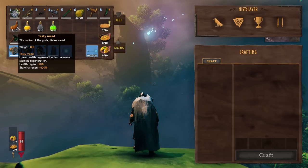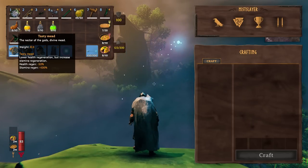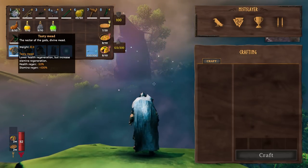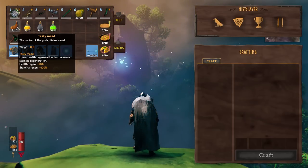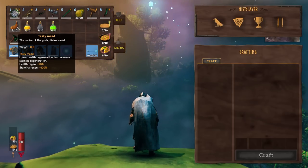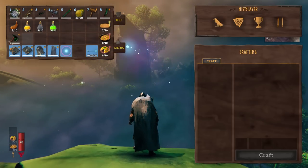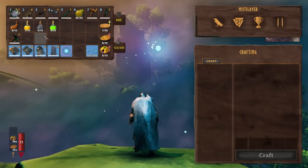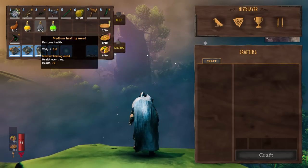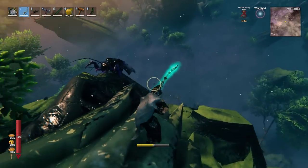Tasty meads can be used when the stamina potion is on cooldown. What tasty meads actually do is increase stamina regen temporarily for a few seconds, so you restore your stamina quickly. During this period your health regen is reduced, but it only lasts seconds so the stamina gain is worth it — just use them whilst your stamina mead is on cooldown if you're ever in a situation where you don't have the stamina to run away.